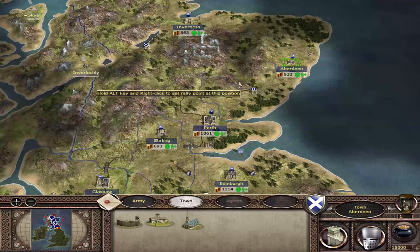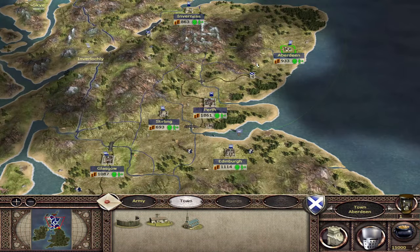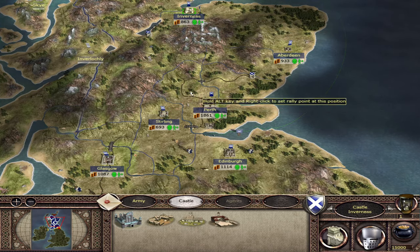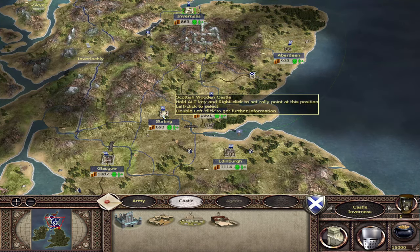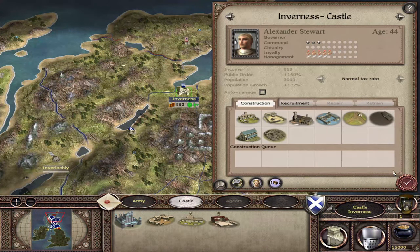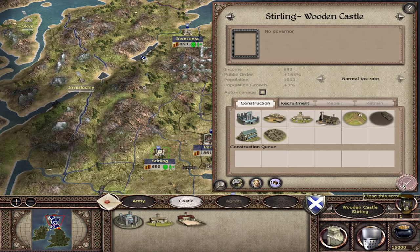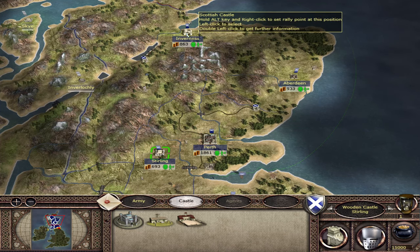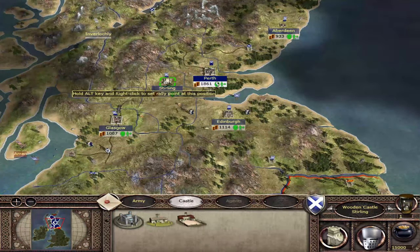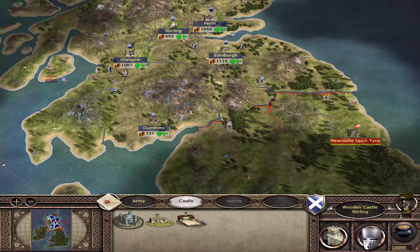Dumfries and Aberdeen don't generate as much money and they don't have as big a population, so I would give up Dumfries and Aberdeen. In terms of Stirling and Inverness, these are the only castles you have, but Stirling is a wooden castle whereas Inverness is a field castle and has more population. So I would recommend giving up Stirling and keeping Inverness. We're going to keep Glasgow, Edinburgh, Perth, and Inverness, and give up Aberdeen, Stirling, and Dumfries - but not straight away, because we can still earn some money from them.